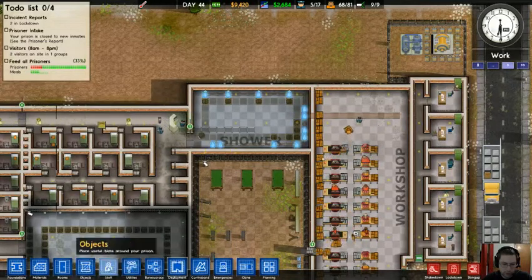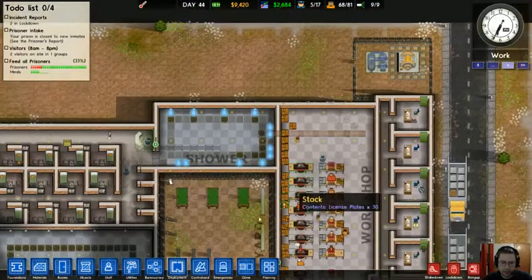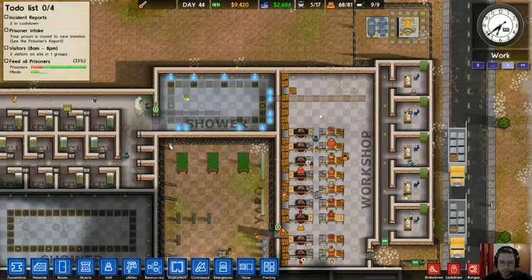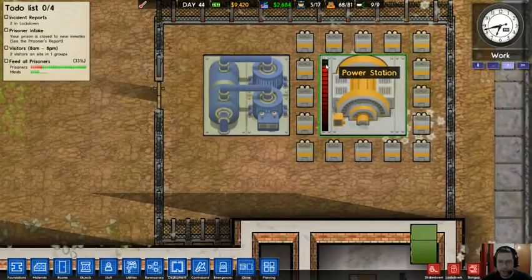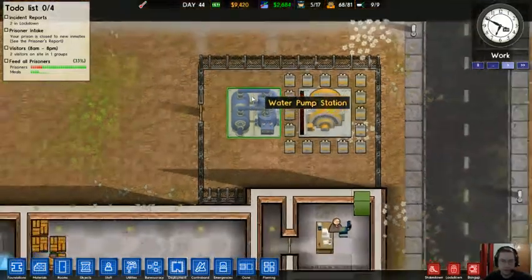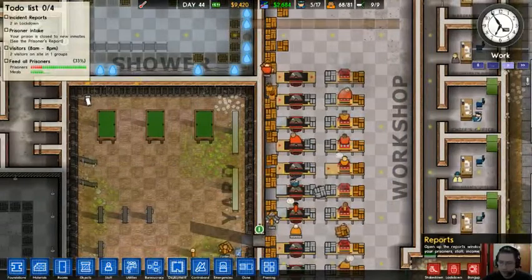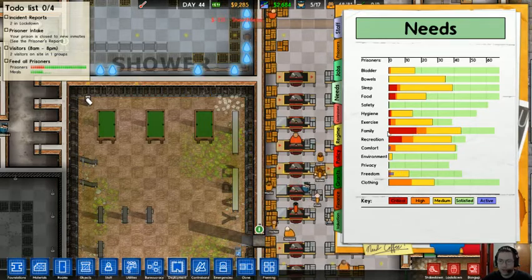While these guys are working, I'm going to mark this area as maximum security. You have a limitation on your electric — this is actually getting to the point where I'm going to have to build another power station. You don't have the same limitations on water, which I'm happy about. Let's check out the prisoners' needs — some of the prisoners really need family.